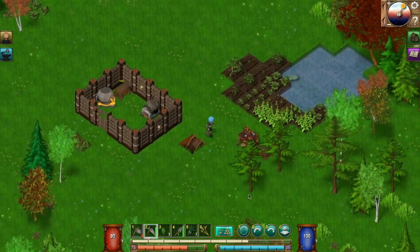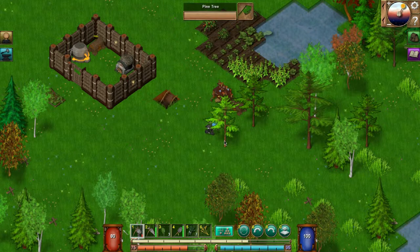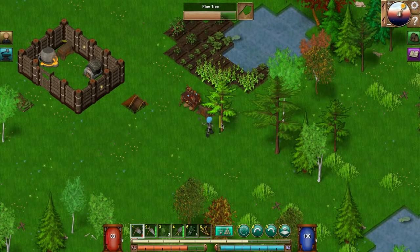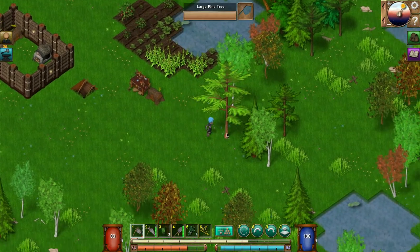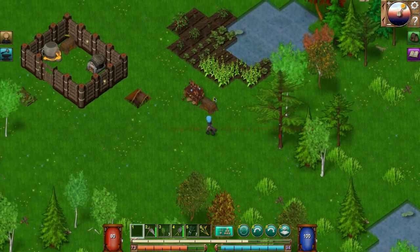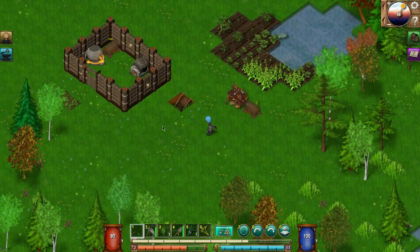Let's check this box over here and chop these trees down. Oh yeah, it's gonna break — we need to upgrade our equipment. Let's chop these trees down. I need to make an anvil, I believe. Let me right-click... okay.